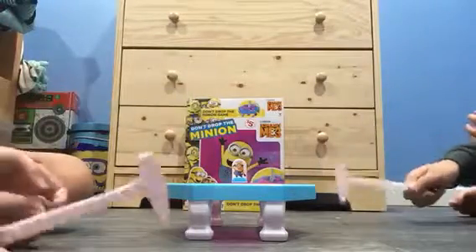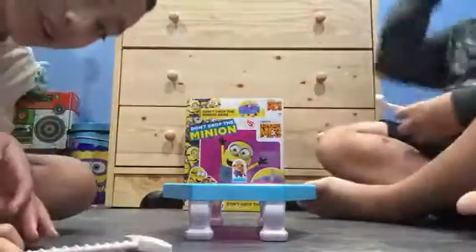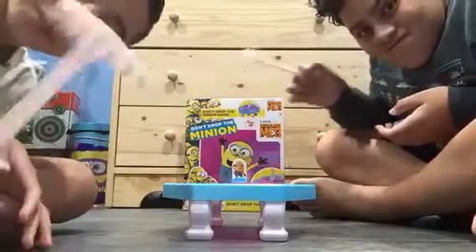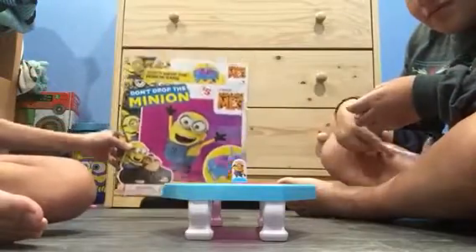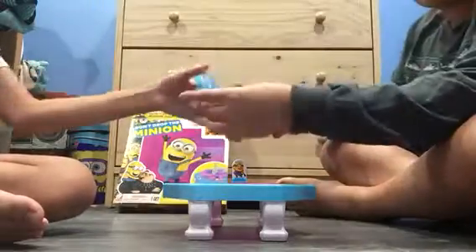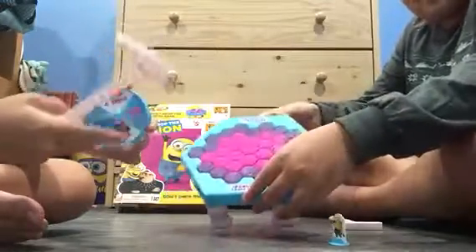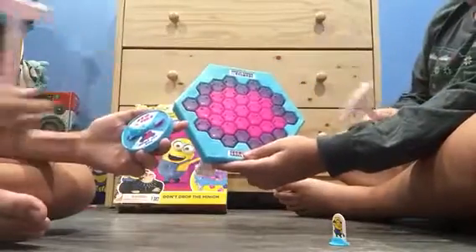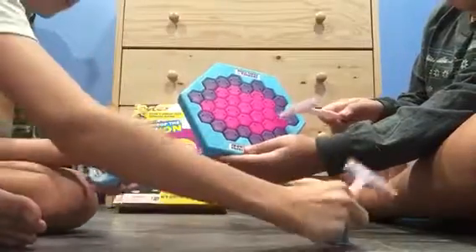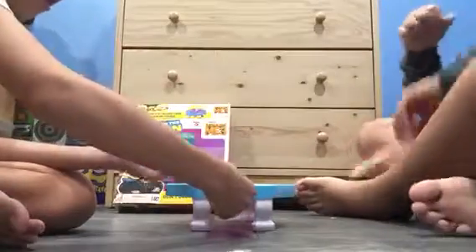Hey guys, Jam Studios here! Today it's JJ versus Tyler, Episode One. We'll be playing Don't Drop the Minion from Despicable Me 3. Basically, you spin the spinner and whatever it lands on — skip turn, purple, pink, or choose any color — you have to put the pieces in. Whatever color it lands on, you hit that color, and the minion is in the center. Whoever drops the minion first loses. We're doing best out of three — let's start round one!